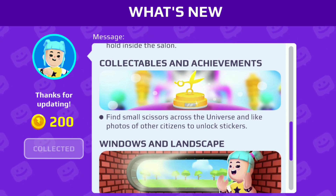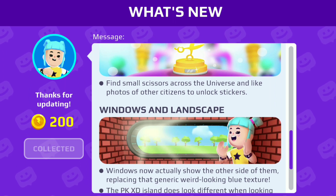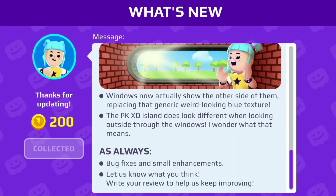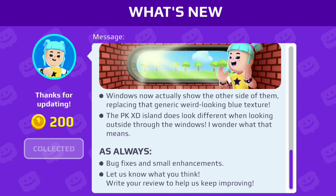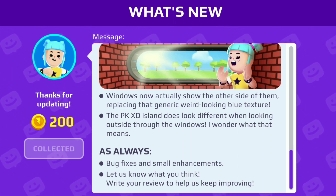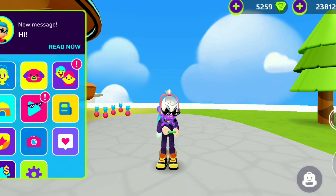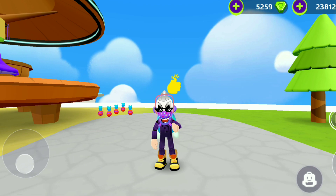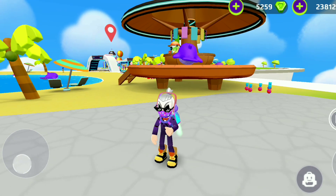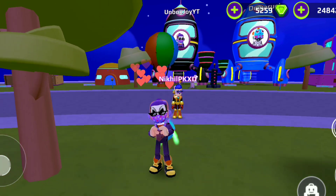We need to collect 120 golden scissors to unlock a sticker, and we can like photos of other citizens. Now our windows no longer show that generic weird-looking blue texture — they show different views when looking outside. Let's explore the new window interface feature that has been introduced.